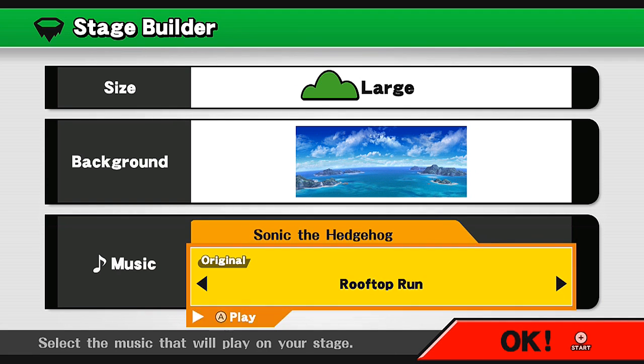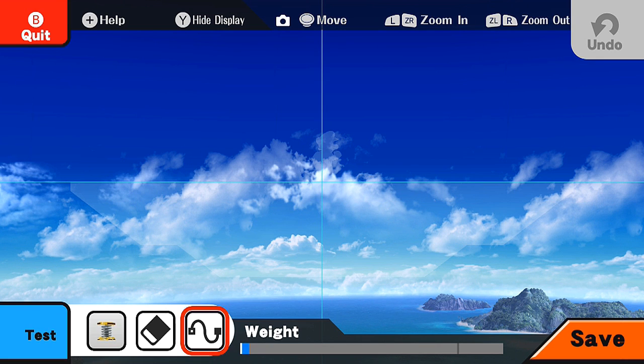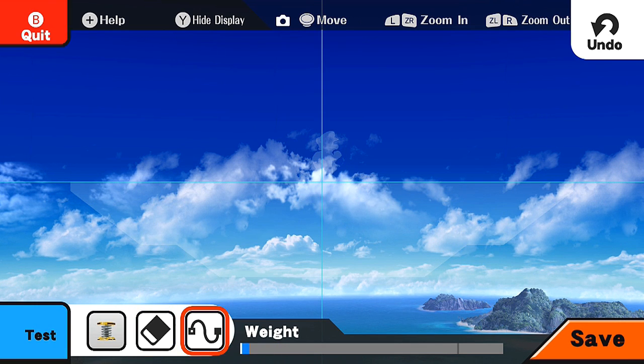Alright, our stage is created. There's a template here with low opacity — basically a guideline for drawing the stage. If I try to outline it now, it kind of looks like the Final Destination general idea of a stage. You can always click on it and erase it. What if I just drew like a face as a stage?